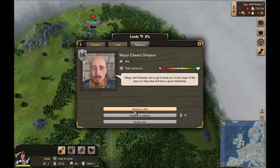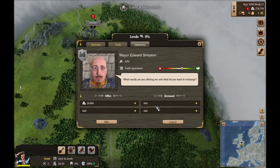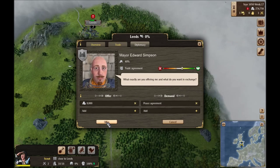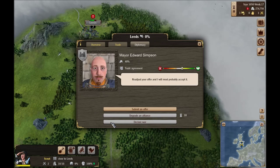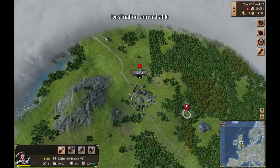Apparently these guys do change — I was wondering if they were just tied to the city because the last couple times I ran into certain cities they had the same or very similar mayors. Let's try to get a peace agreement. Oh, we already have a trade agreement with them. A peace agreement wouldn't be a bad idea though. Let's up this just a touch and see if he'll go for that. Okay, it looks like we're going to offer him 10. So there's a peace agreement. Let's run up to Glasgow and get a trade agreement from them.